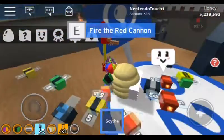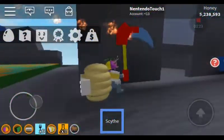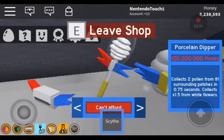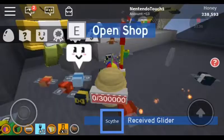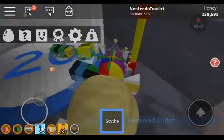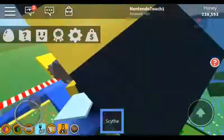Now I'm going to go buy the paraglider. There we go — five million glider. I just call it the paraglider for some reason, I don't know why. So once you get that, you can get around the map super quickly.